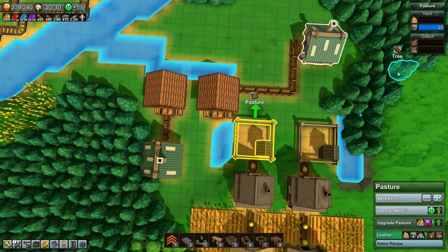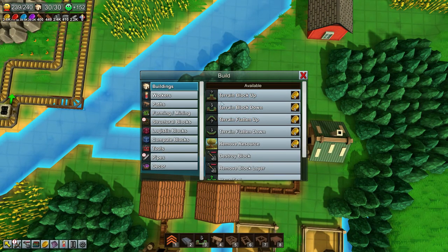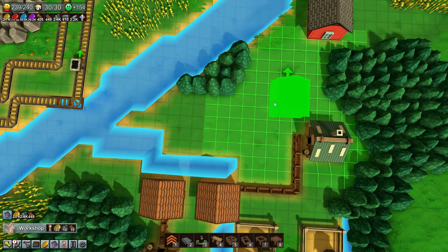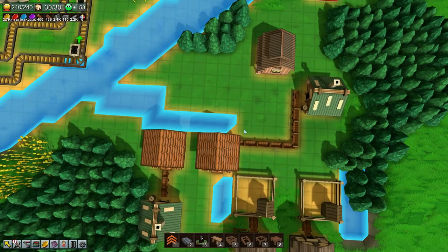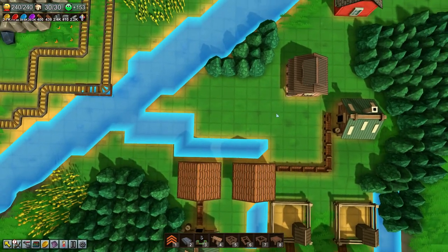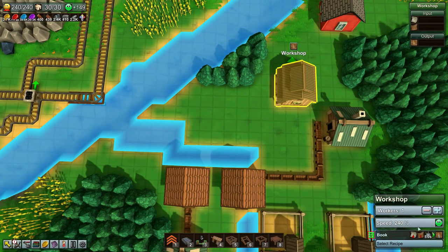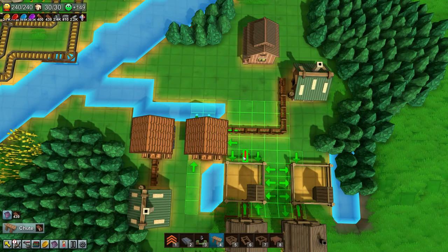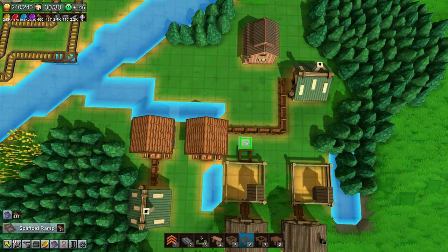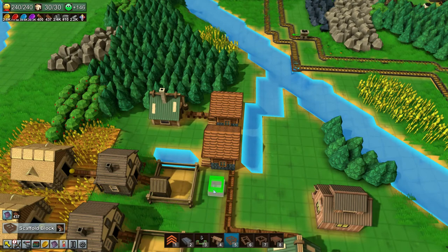We are producing leather. We are producing paper. We should be good to go. Now we need to combine these in a workshop — I believe it's a workshop — and you're going to make a book. Alright, perfect. Now guys, every five seconds it needs four paper and one leather, so this should actually work pretty well. Can I actually get over this? Is the question. I think if I use this guy — will that block them? Yeah, I think that does block them. So we'll go another route — that's fine.